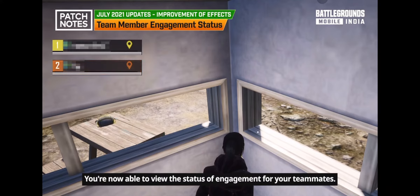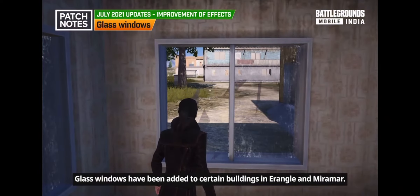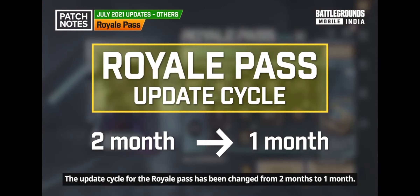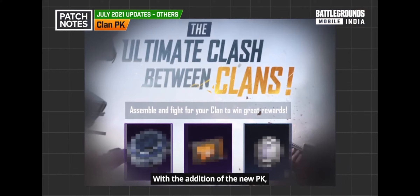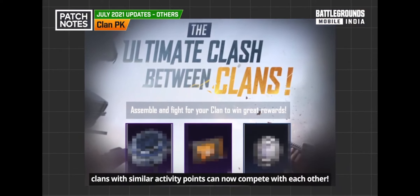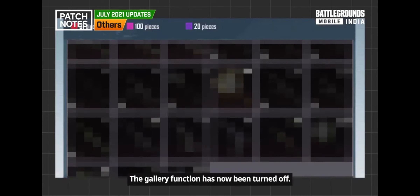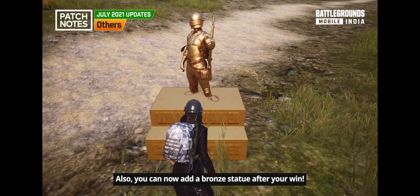You can now view the engagement status of your teammates — when they are being shot, it will appear in their personal status bar. Glass windows have been added to certain buildings in Erangel and Miramar. The Royal Pass update cycle has been changed from 2 months to 1 month. With the addition of a new PK system, players with similar activity points can now compete with each other. You can also add a bronze statue after a win.